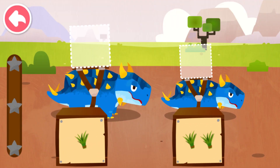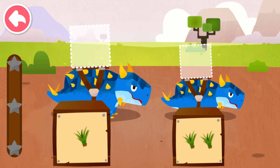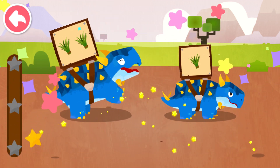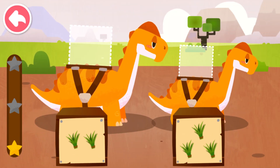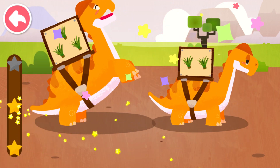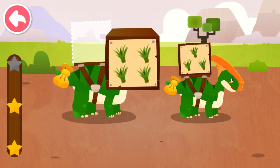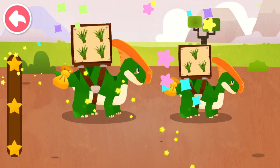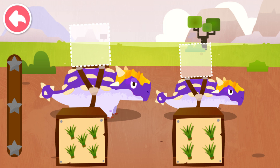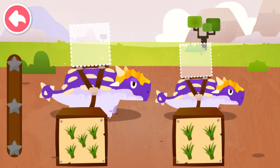Dispatch the box with the most goods to Big Dinosaur, and the one with the least goods to Small Dinosaur. One, two. Two, three. Three, four.